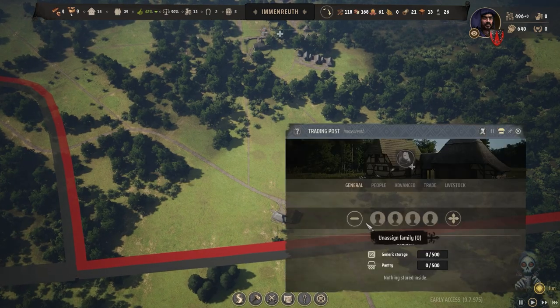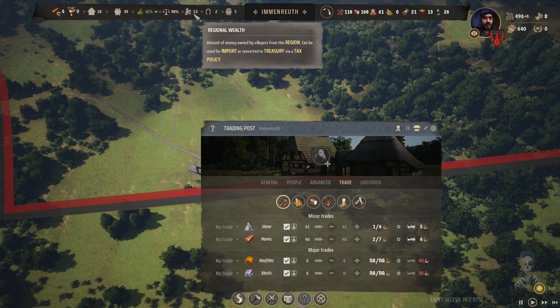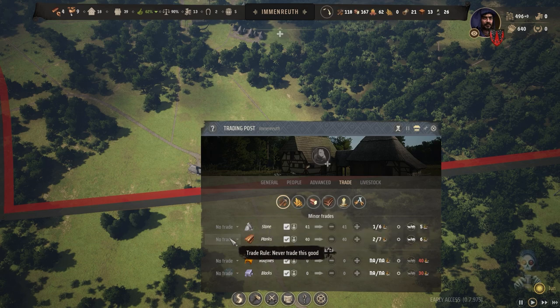This is where trading goes in and out. I am low on wealth, which is really bad. Over time it will grow, and as we have level 2 housing they protect some wealth.